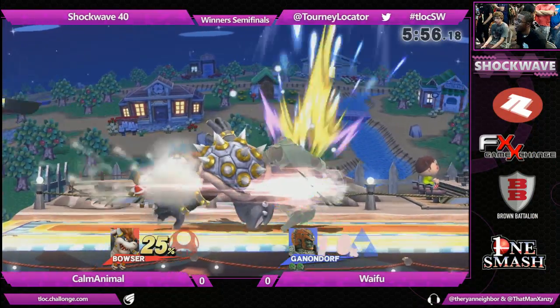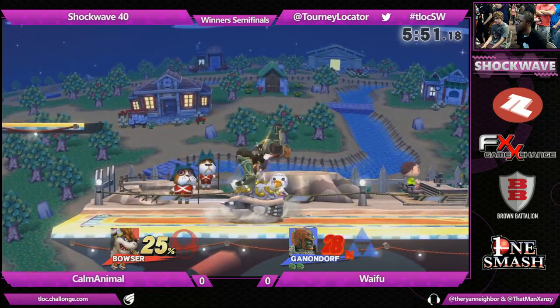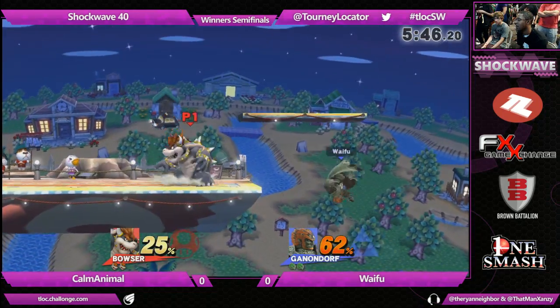It's starting out with a strong forward tilt — gives him the boot. Just standing there, throws out three in a row, and Bowser ran into two. This isn't Sparta, but Ganon's definitely making it look like it is. Bowser with the quick retort, just getting the solid grab.